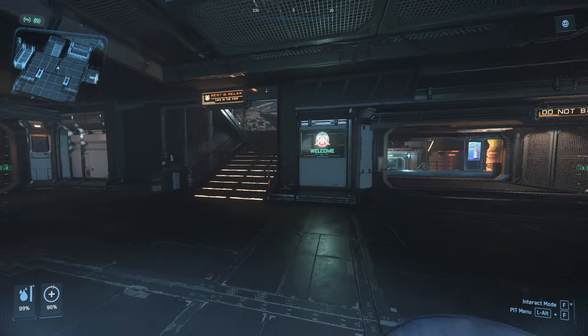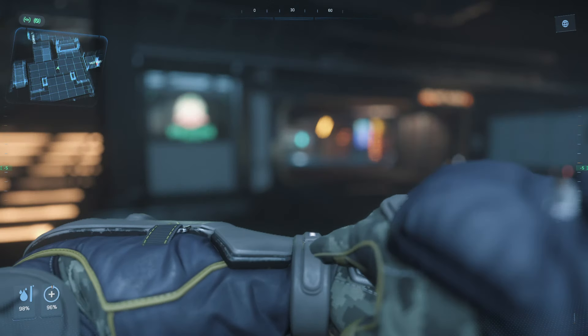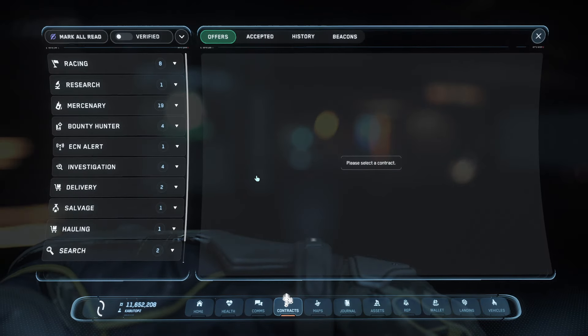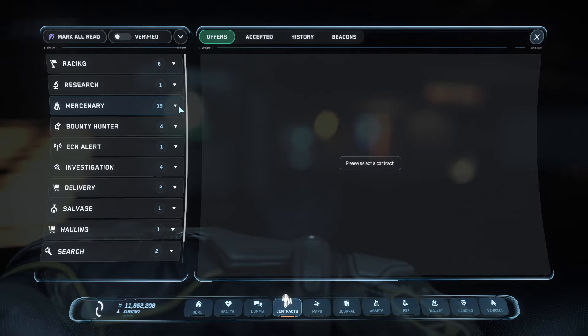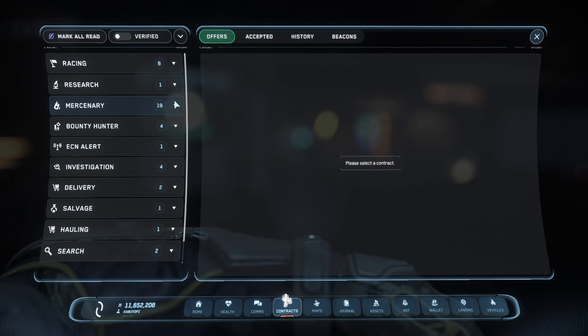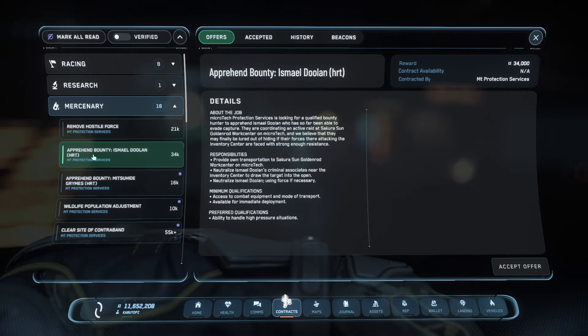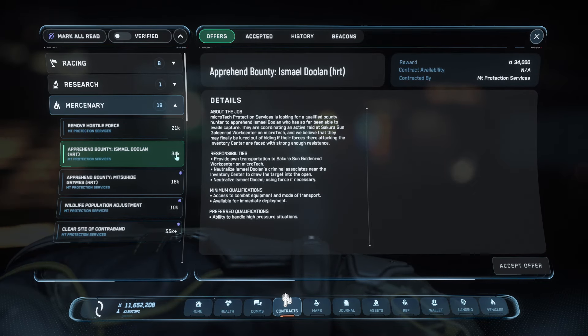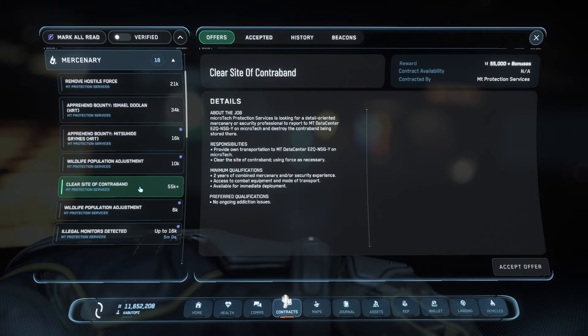So the first couple things we're going to have to do is figure out where the missions are located and how to get them. These missions we're going to be doing to get armor are in Microtech, so make sure to fly to Port Tressler and set your spawn there to get a safe space set up. The missions we're going to be doing are Apprehend Bounty HRTs, which pay $34k in the Mercenary tab, or Clear Site of Contraband for $55k.